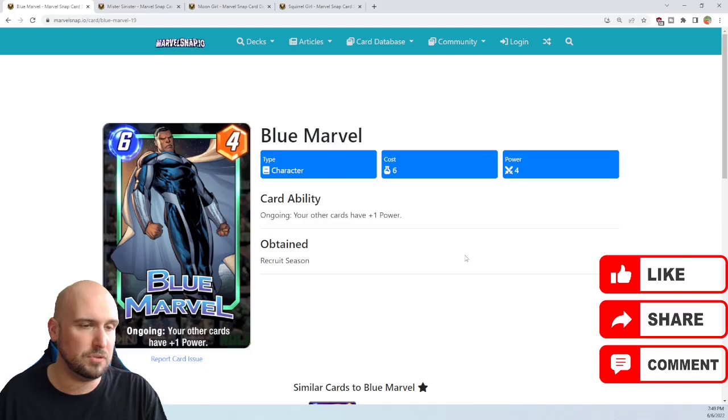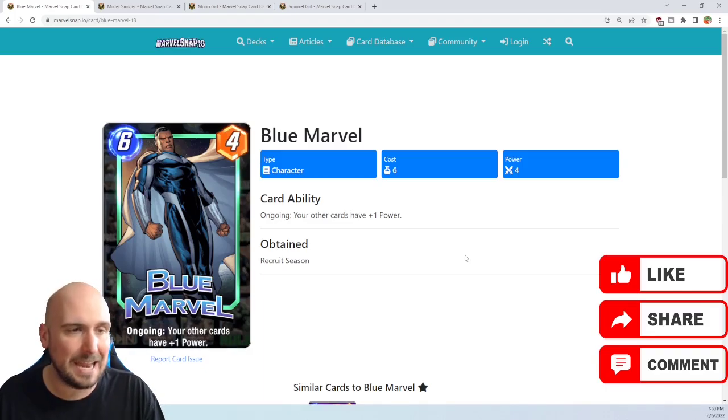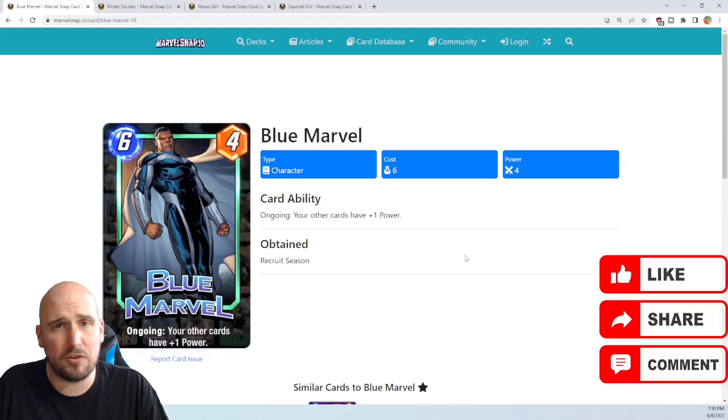If your locations are all full with one last spot for Blue Marvel, you're essentially getting 11 extra power, so you're looking at 15 total power across all three locations for six mana. That's extremely powerful.